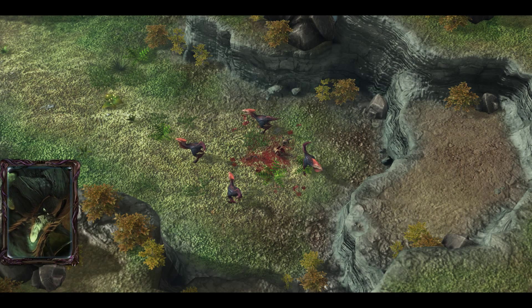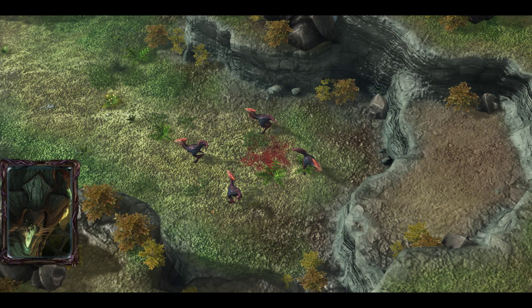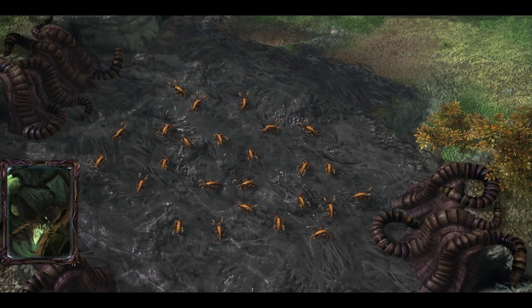Attack prey. Devour Carrack. Collect essence. Can assimilate trait into Zergling Strand. Once collected, Dominion Outpost within reach.